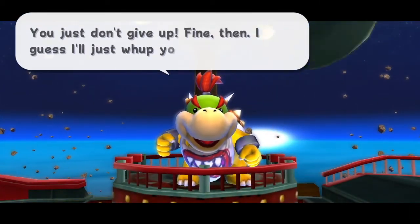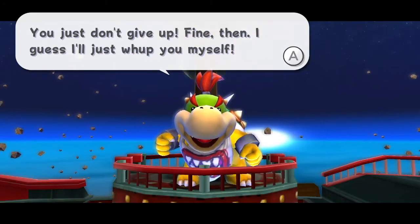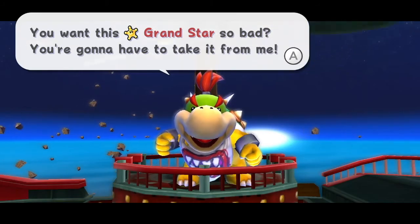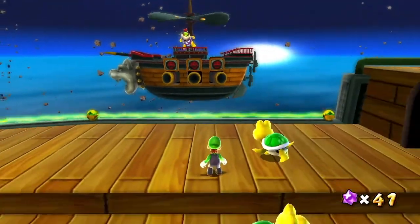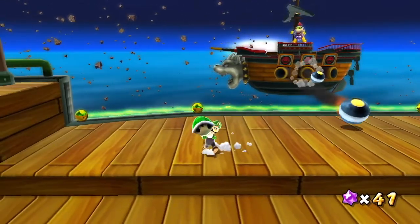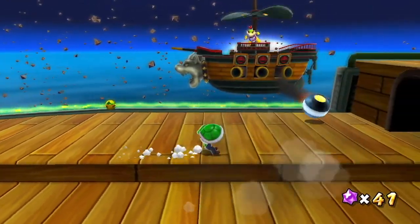Bowser Jr. says: 'You just don't give up. Fine then. I guess I'll just whoop you myself. You want this Grand Star so bad? You're going to have to take it from me.' Alright, so we're fighting Bowser Jr. directly.